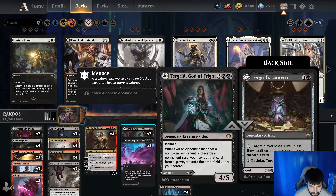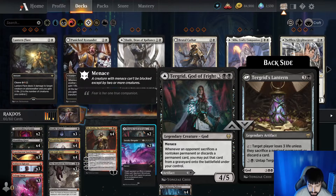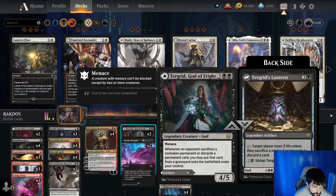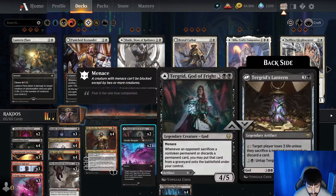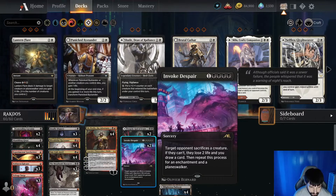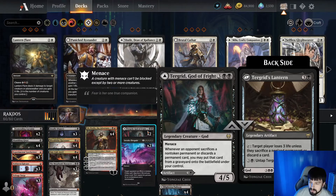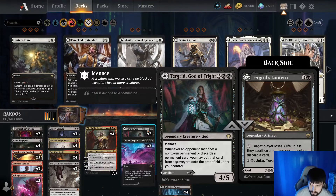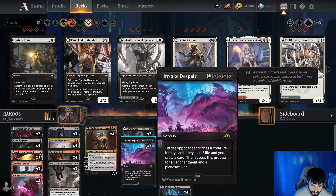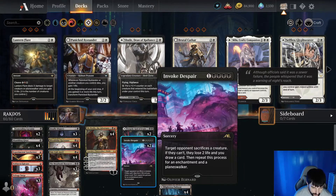Then we have Terragrid, God of Fright. She can be played as a creature or an artifact. As a creature she's a 4-5 with Menace, and whenever an opponent sacrifices a non-token permanent or discards a permanent card, you may put that card from the graveyard onto the battlefield under your control. With Ob forcing discards, being able to take those cards is great. As Terragrid's Lantern, target player loses 3 life unless they sacrifice a non-land permanent or discard a card, and we can pay 4 to untap and repeat that. Two copies of Invoke Despair: target opponent sacrifices a creature — if they can't, they lose 2 life and you draw a card — then repeat for an enchantment and a planeswalker. Really good at clearing planeswalkers, enchantments, and creatures.